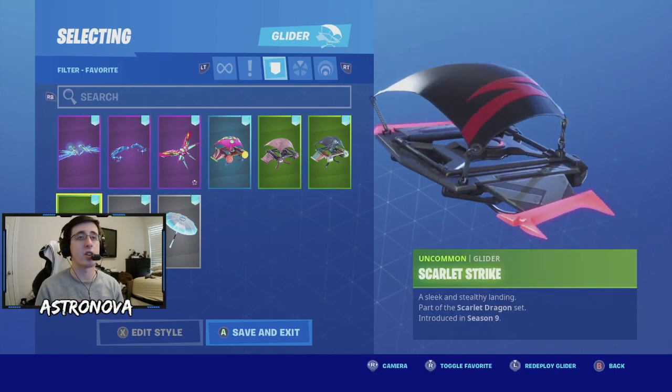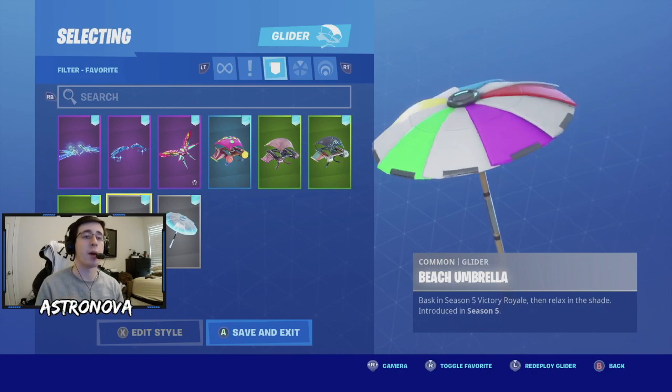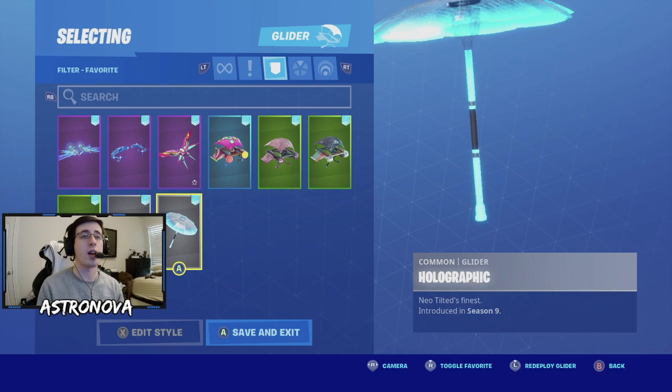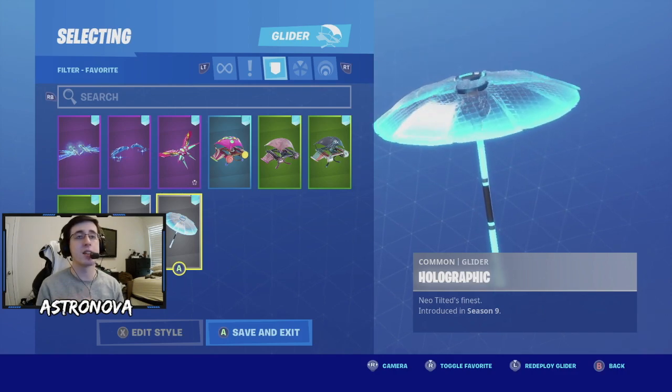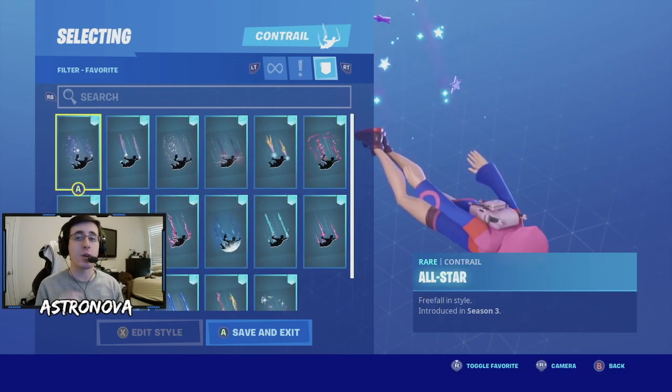For our third-to-last glider we have scarlet strike. Getting into umbrella gliders, for our second-to-last we have beach umbrella. For our last glider we have the holographic umbrella - to get this one you had to get your first win in season 9.